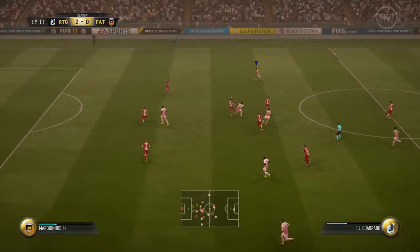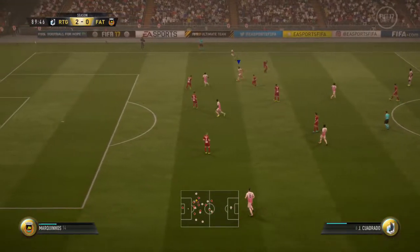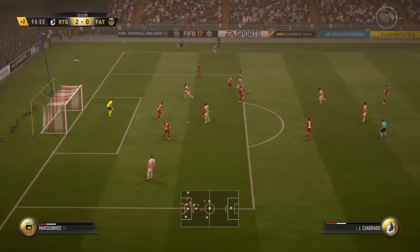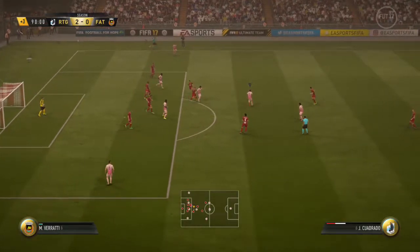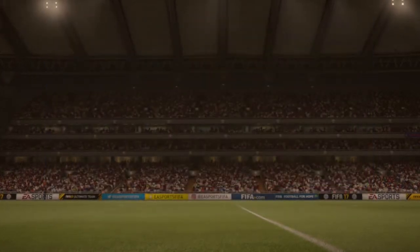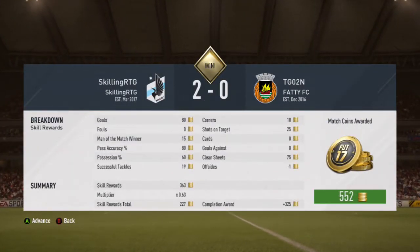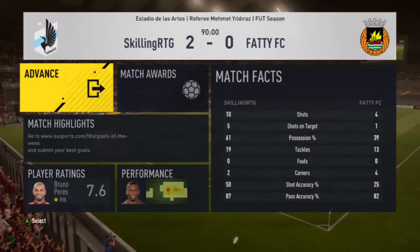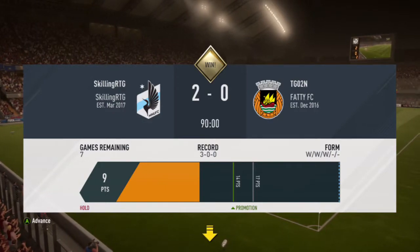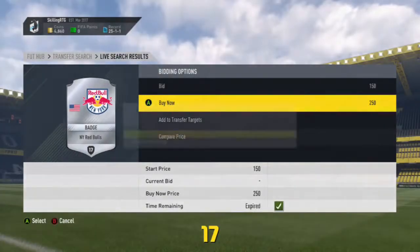We were basically just dominating this whole match, as you can see from the chances. We get a chance with Condrado, do a nice rainbow move to a Mugabi spin, a heel to heel, then a roulette. Get it at the edge of the box, go for the Balassi flick, take the volley and it hits the post. In that match, Asamoah managed to get man of the match. We win 2-0 - probably could have won 3 or 4-0, but I was just trying to get good skill goals. We now have 9 points in Division 8, getting closer to the Division 8 title.